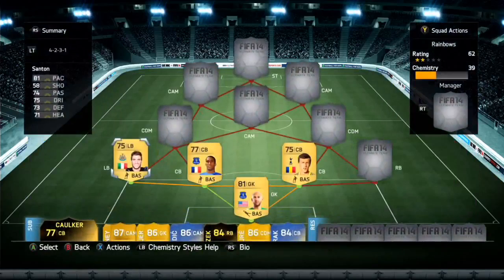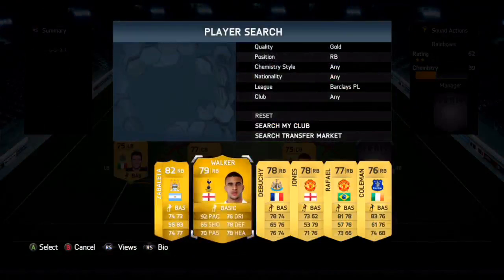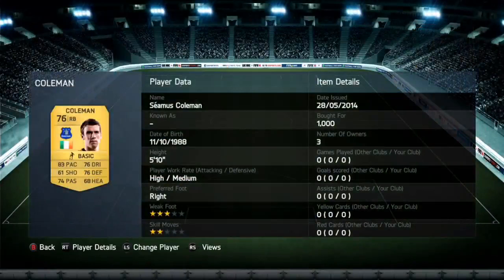Moving on to the right back position we do have Coleman. This is where the long shots come into play — he is absolutely fantastic. I've used him before in the Irish Cup with his silver card and it was outstanding. You can see 83 pace, 76 dribbling, 76 defending, 68 heading, and 74 passing — a very well-rounded card, a bit like David Santon. He will cost you 1,000 coins.